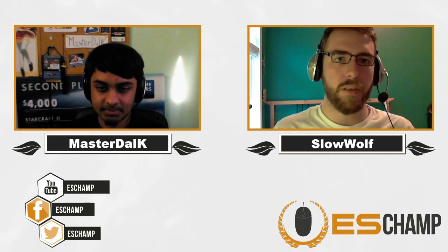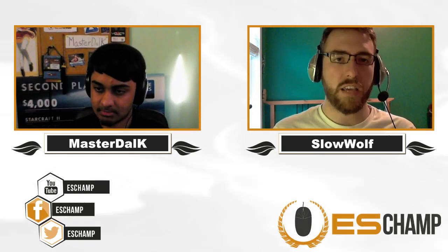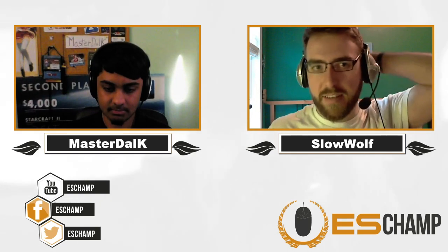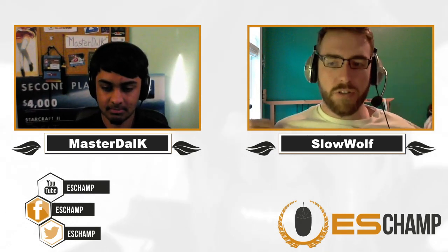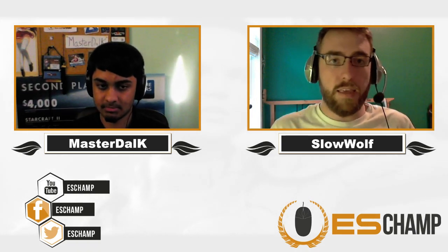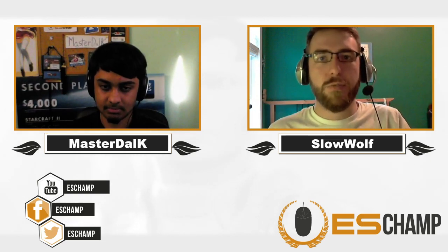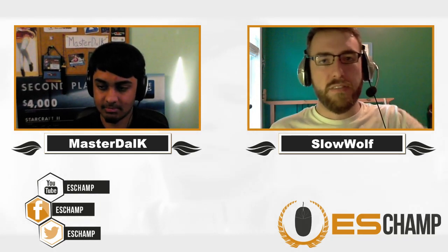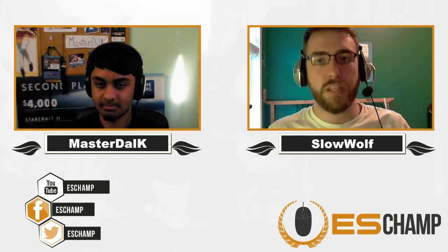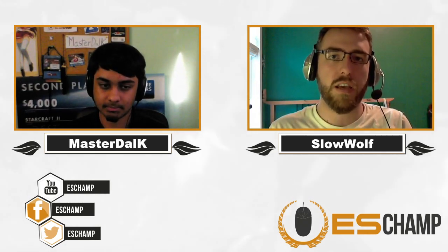Zero did a very good job — even in game one when he saw that Steadfast was playing the long game, Zero tried his best to keep up. But Steadfast did a very methodical, slow-moving, creeping approach that took the game eventually. And in game two, Steadfast threw the curveball — instead of doing what was expected of him for the past two years, he said Zero is expecting me to do that, so let's just go full aggression. Just an unending tide of Zerglings later, he's going to take this best of three two to nothing.